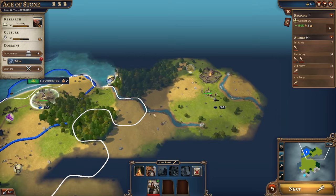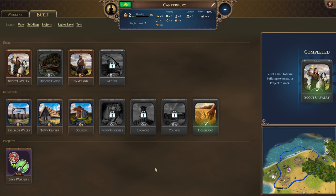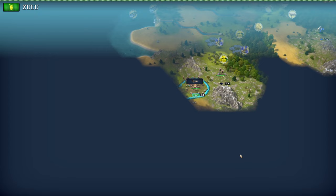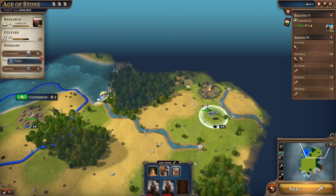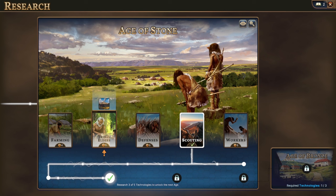Another scout has popped out — we'll send him north. It's probably time to go for a town center, giving us more government XP, rather than a dolmen which gives extra influence and a one-time border expansion. We're up to two pops, working two tiles — we'll want more food soon. Let's check out what's to the east. We take light damage but deal medium damage; we'd like to clear this barb camp sooner rather than later.